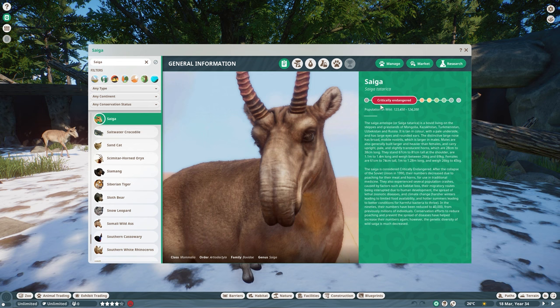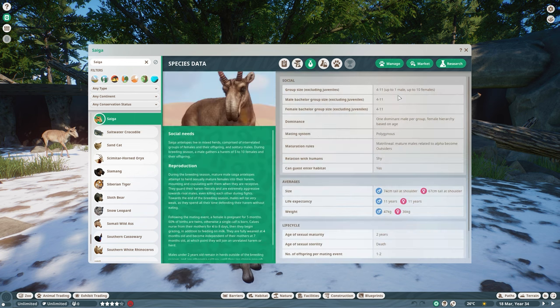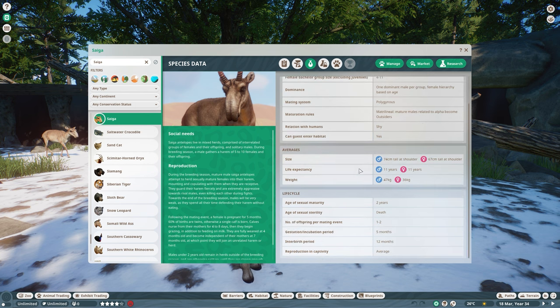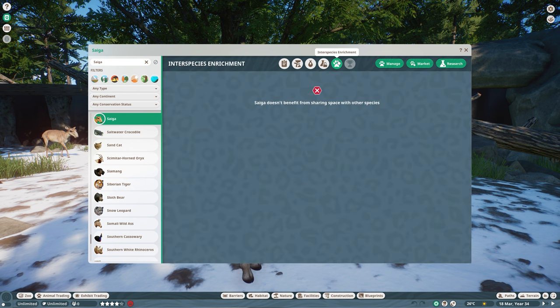Let's quickly go over the zoopedia. The saiga is critically endangered. You can find them in Asia — Mongolia, Kazakhstan, Uzbekistan, and Russia. Biomes: desert and grassland. One adult needs 425 square meters, and it doesn't require that much space as you scale up. Temperature requirement is 3 to 43 degrees, and they need fencing of 1.25 meters. Group size is 4 to 11. Guests can enter the habitat, but these animals are pretty shy. Life expectancy is around 11 years, mature at 2 years, with 1 to 2 offspring. Reproduction in captivity is average difficulty. They have no interspecies bonus.